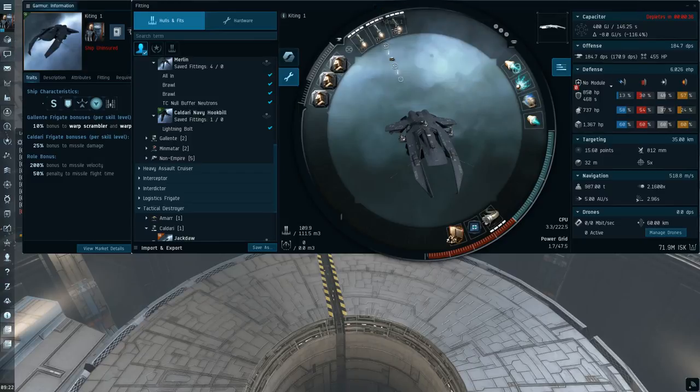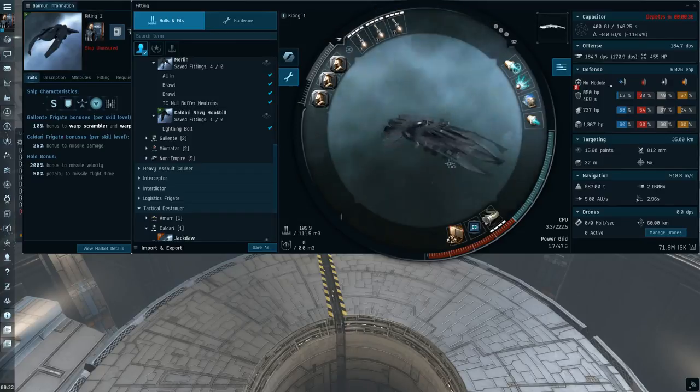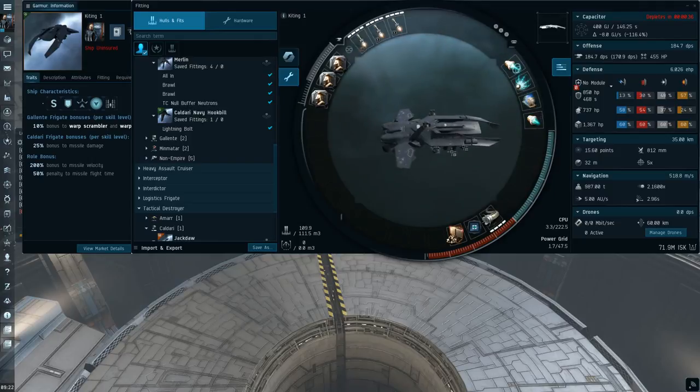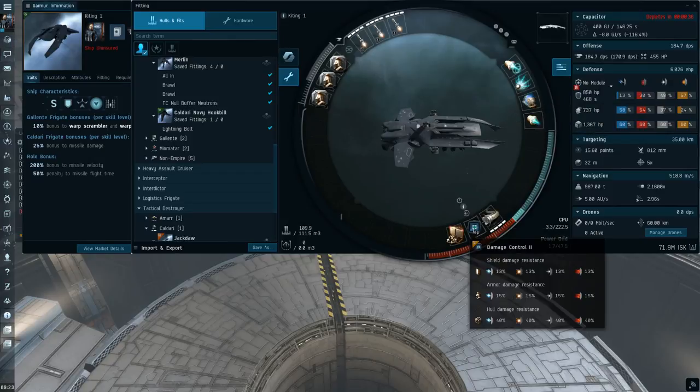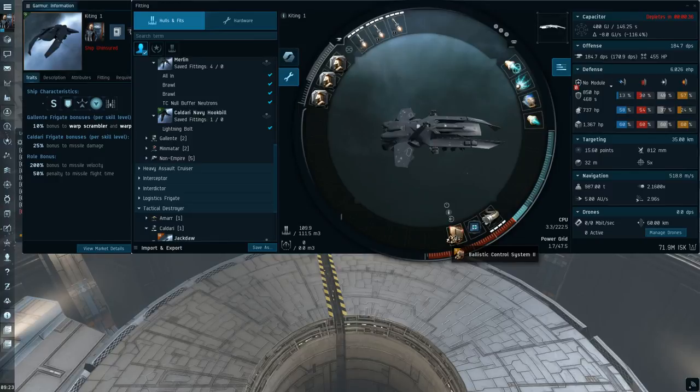The fit I'm using is three Tech 2 rocket launchers in the highs just for DPS. I'm not using a light missile fit because this is more of a close range focused ship. I've got a restrained microwarp drive for the additional cap benefit and the lower sig, Tech 2 web, Tech 2 scram, Tech 2 1MN afterburner, small ancillary armor repairer, damage control Tech 2, Tech 2 ballistic control unit, and triple hull rigs Tech 2 in the rig slots.